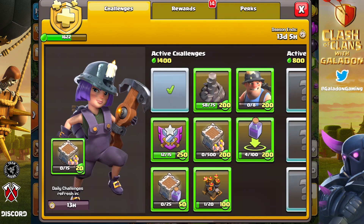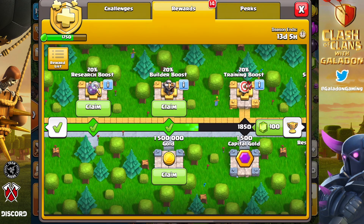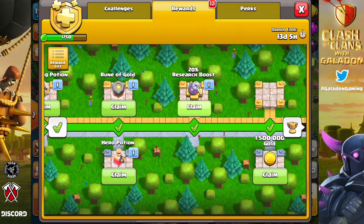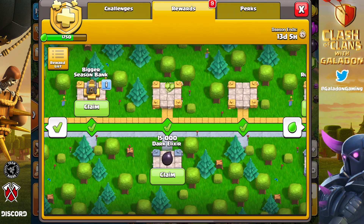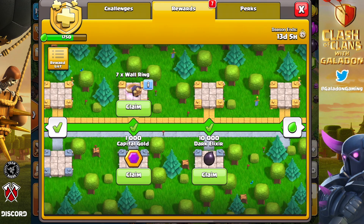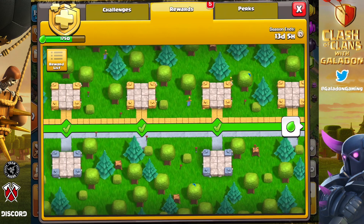It's all thanks to the gold pass - four dollars and ninety-nine cents US a month is getting us these huge discounts, like the 20% builder boost we just unlocked, which is going to be key to help get these upgrades done more quickly. It's actually way more than 20% when you consider all the additional runes - you're getting a rune of gold, elixir, and dark elixir pretty much every single pass. That's going to make a huge difference - it's a lot of stuff, it's a good value.